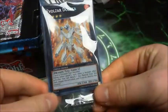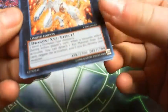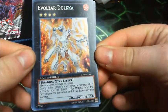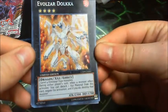So here's the Volzar Dolka. I'm not even sure if I'm pronouncing that right, so if I'm not, tell me in the comments. So these are a bit bent. Evolzar Dolka: during either player's turn, when a monster effect activates, you can detach one XYZ material from this card, negate the activation, and if you do, destroy that monster.